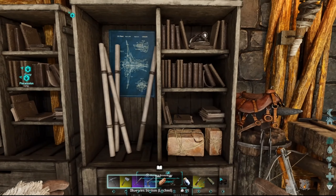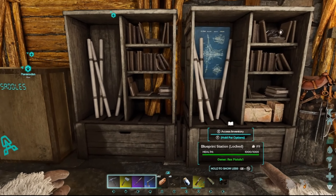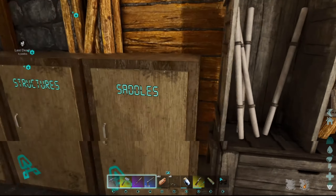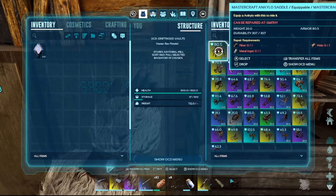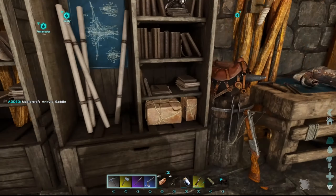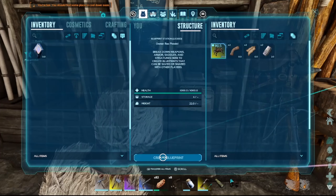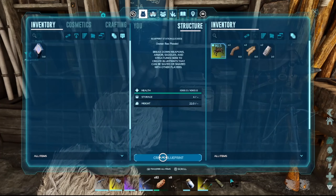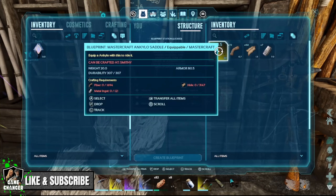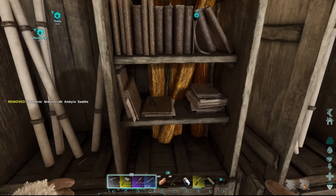First of all, we have got the blueprint maker. It looks very much like the original bookcase, except it's got some diagrams and some extra bits on it — it looks proper cool. So if we go into the saddles box here, we've got a Mastercraft Ankylo saddle. Let's bring that to the blueprint maker and pop it in there. Press A on this and then create blueprint. And there we go — we've blueprinted our Mastercraft Ankylo saddle, so we can just make that out of the smithy now. How amazing is that? I love this so much.